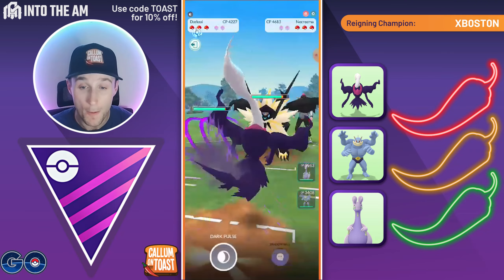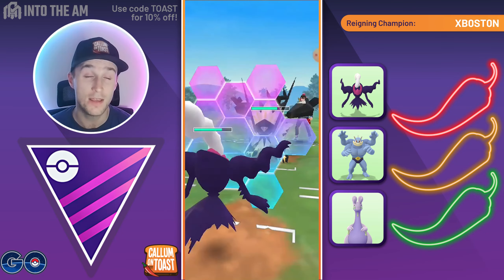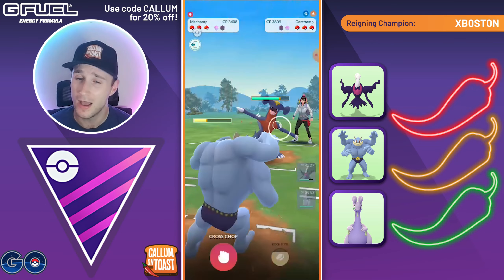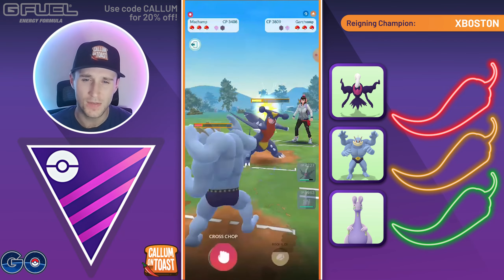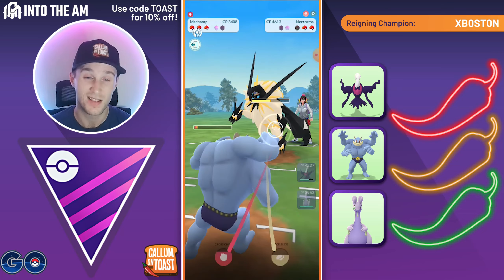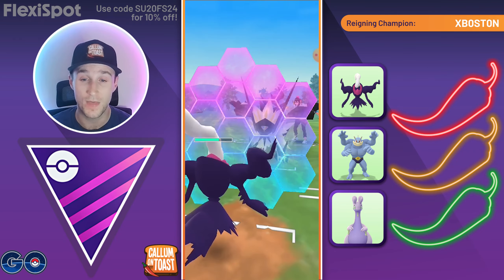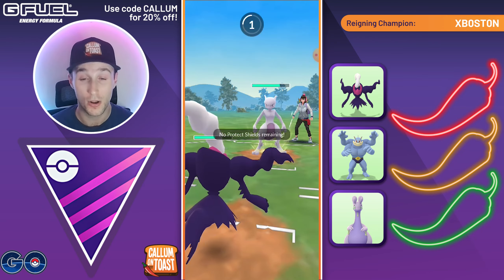Into the next battle we see Darkrai against Necrozma — we throw after four Snarls which typically isn't good timing, not sure if the opponent lagged slightly. We get a full Snarl in for free as the opponent goes for Sun Steel Strike, which would pretty much KO Darkrai since it's very glassy. We come in with Machamp — they're running Mud Shot and go for Earth Power. They can't KO us with fast move damage alone so they throw another charge move. We go for Cross Chop which does decent damage. Two Cross Chops with Counter damage takes out Garchomp.